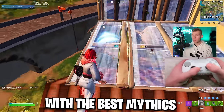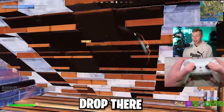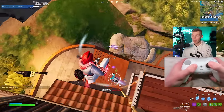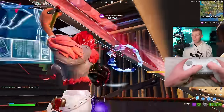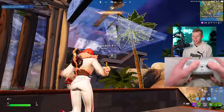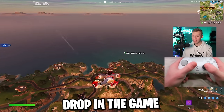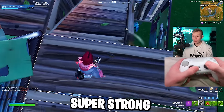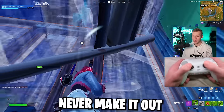Unsurprisingly, the two POIs with the best mythics have the most players dropping there, and the best players in the lobby drop there. I made a play on this guy and got the elim, then dropped on his loot for extra mats, but another player was already there. Meanwhile, another player jumped on my back. I had to hold my wall while also fighting this player in their box, and then a player with full HP sprays in and one-shots me. So Snooty is the hardest drop in the game, with Fencing Fields being the second hardest. If you're not a super strong fighter, I heavily recommend staying away from these two spots — you'll almost never make it out.